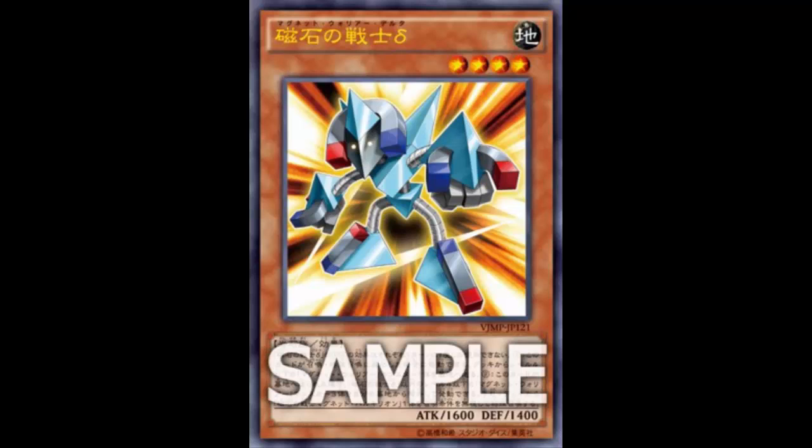It's a great effect regardless, and you don't even need to run the original Magnet Warriors — you can just banish Electromagnetic Warriors. The fact that it says 'Level 4 or lower' is great, because they have 'Magnet' in their name and qualify. It doesn't even need to be three different names — three Gammas or three Betas work. It sets up Valkyrion real quick, and overall this card is really cool.